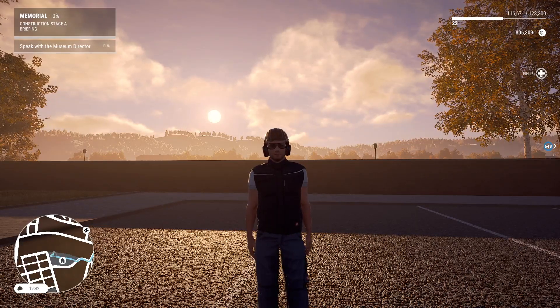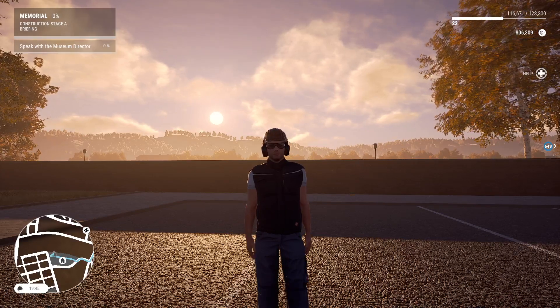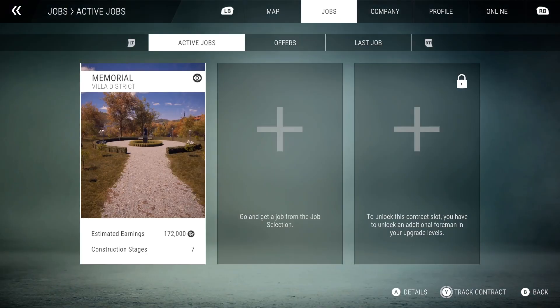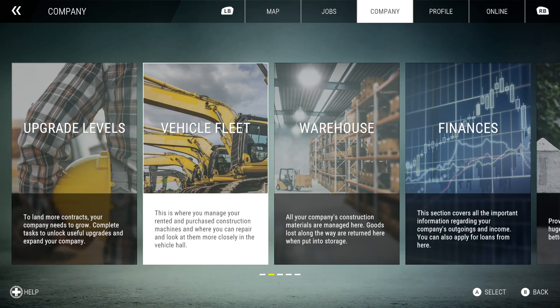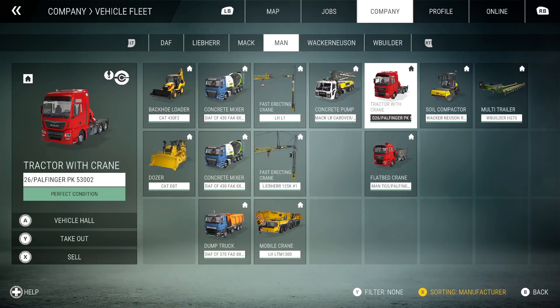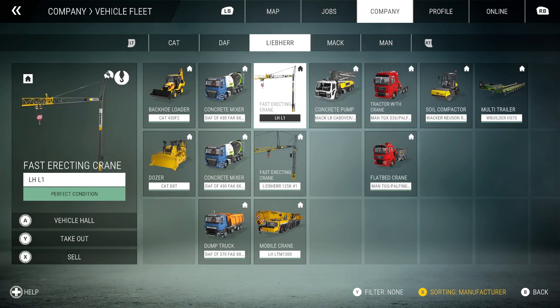Now press the three lines button on your Xbox controller - not sure what it is on PlayStation - to bring up the menu. Then press right bumper to go over to Company, use your left stick to go to vehicle fleet, and click on that. Here we go - there's our flatbed and our tractor with the cranes.